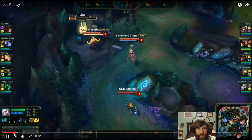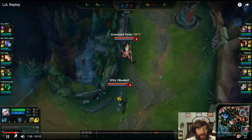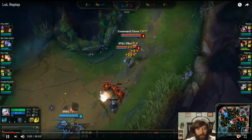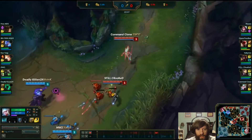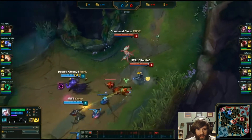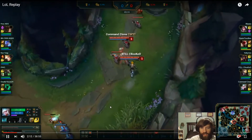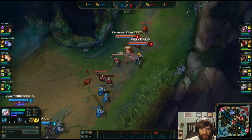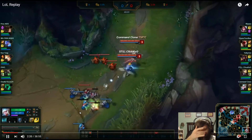There shouldn't be a level 1 fight with these teams. Level 1 invade. Try to walk up and help auto-attack the wave — auto-attack these minions. You need to try to push the wave. You cannot let Twitch push you in.